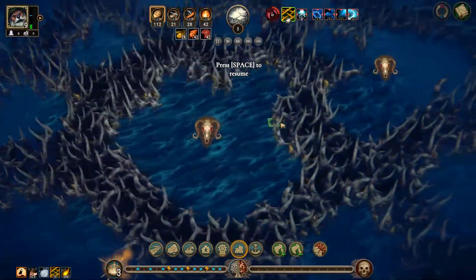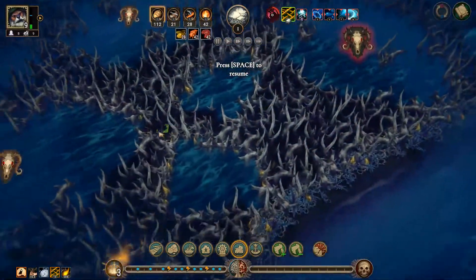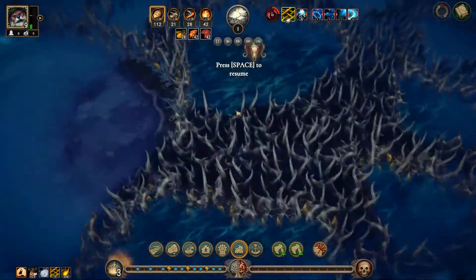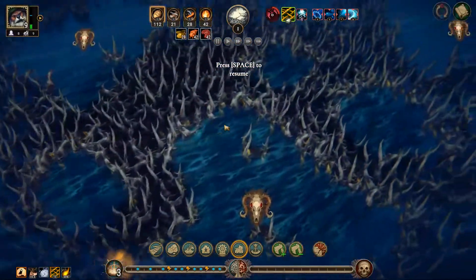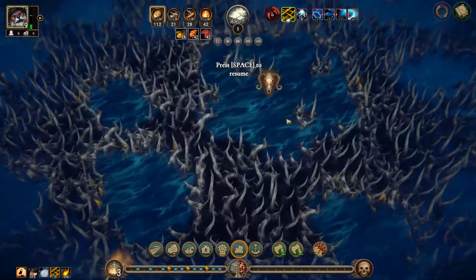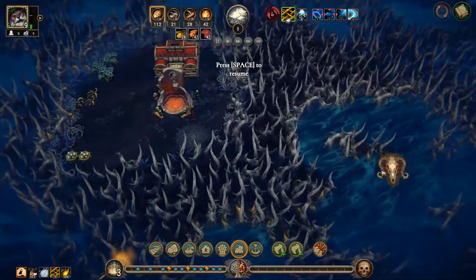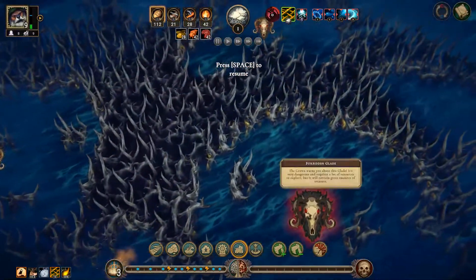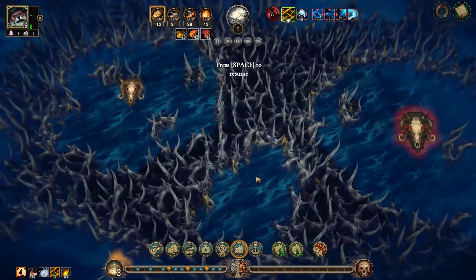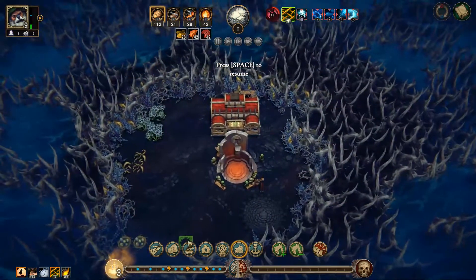Oh gosh, just surrounded by small glades — nothing but small glades. Okay, there's a dangerous glade, a forbidden glade, a quite dangerous glade. Just nothing but small glades everywhere. Where should I go that I can actually get some dangerous glades? Wow, this is just an awful map. If we got one dangerous glade here, we can then lead to here and here. Let's see what these three glades have. There's also some farmland I can spot — we have farming.